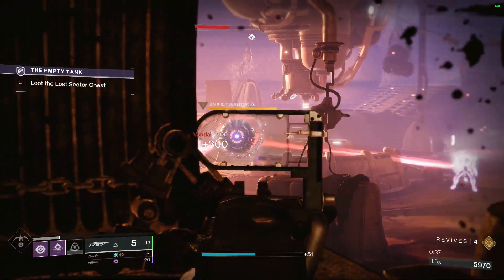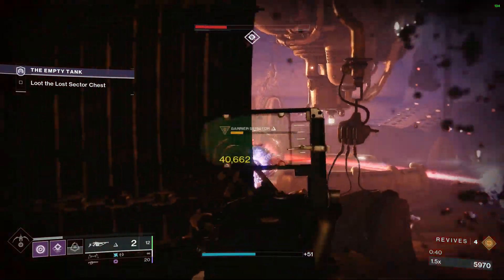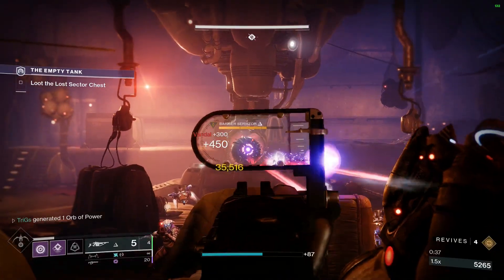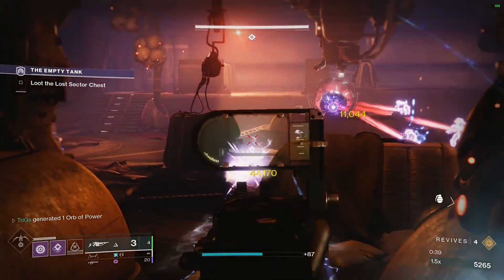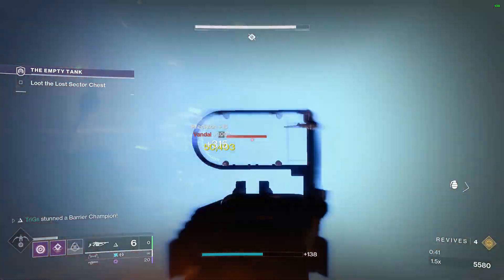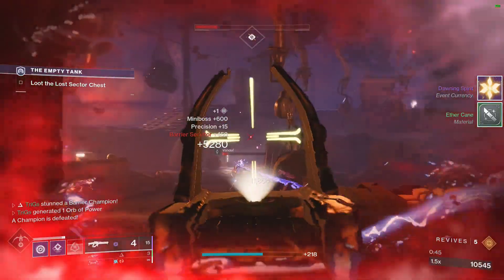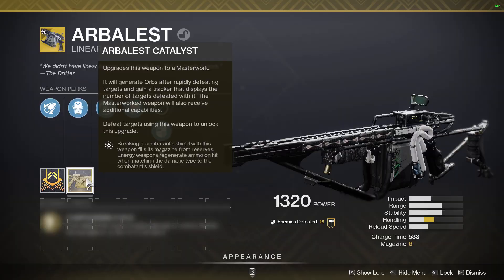What the Catalyst does is, when breaking a combatant's shield with this weapon, it fills the magazine from reserves. So if you break an enemy's shield, the weapon will actually reload automatically. You can just keep shooting Arbalest over and over without reloading on champions and stuff like that — it's actually really OP. Also, energy weapons will regenerate ammo on hit, matching the damage type to the combatant shield.